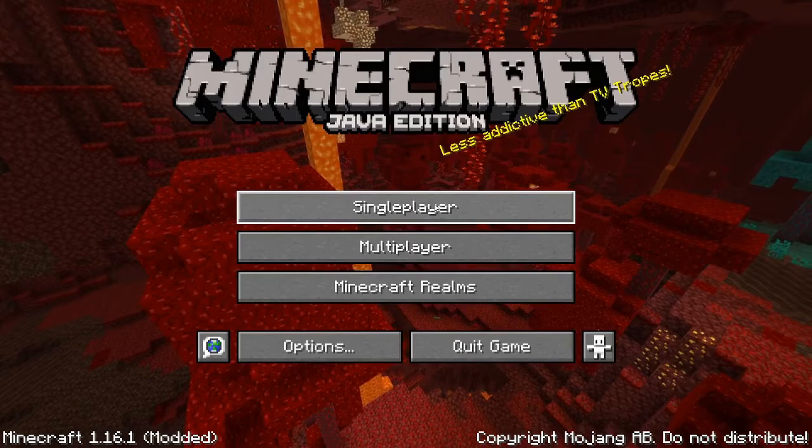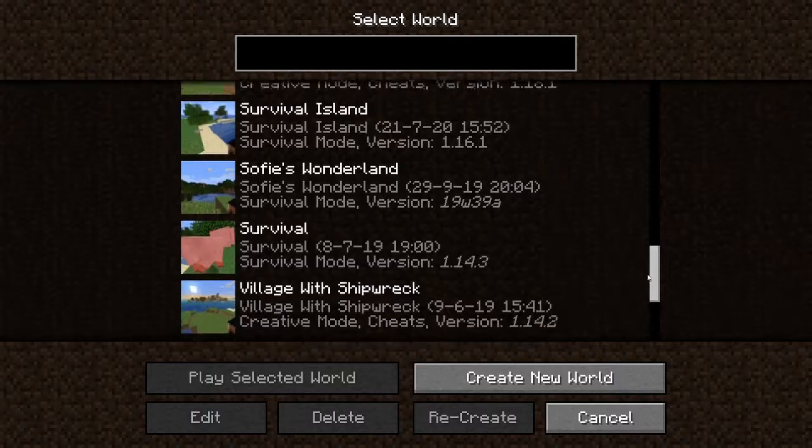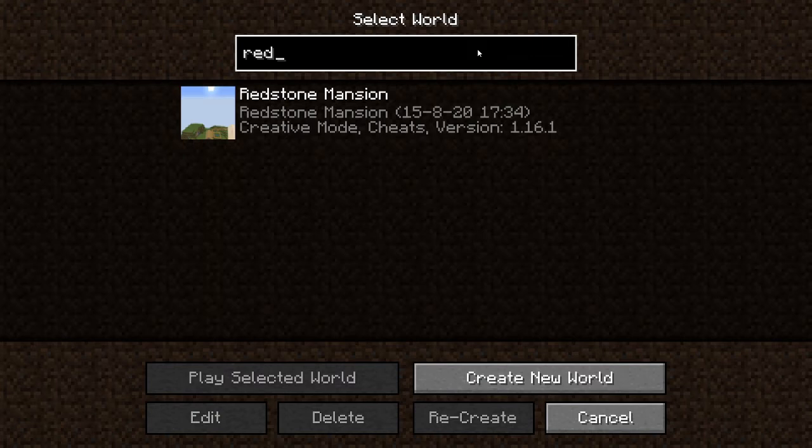Here you can see all your worlds. Well, you've just started playing Minecraft, so you don't have any worlds. But if you have a lot like I have, you can search them up over here. So if I want to search the redstone mansion, here it is. It's way easier to find it like that. And now we will be clicking on the create new worlds button.